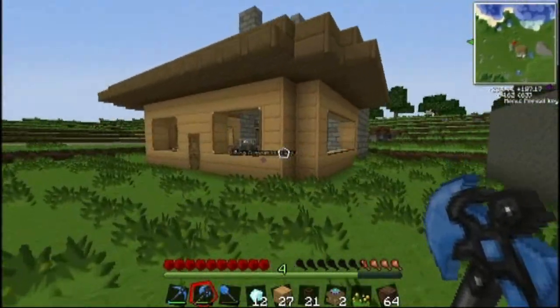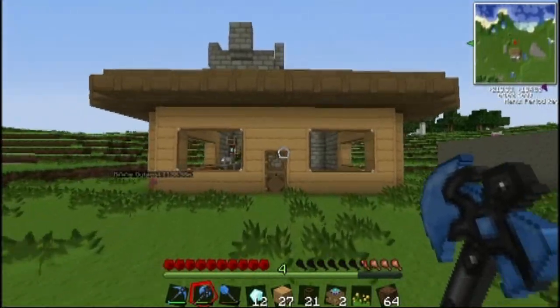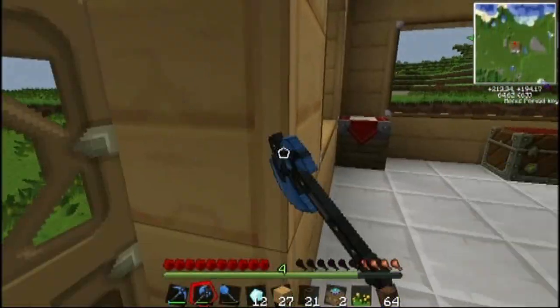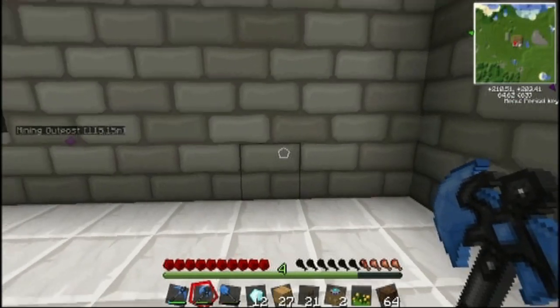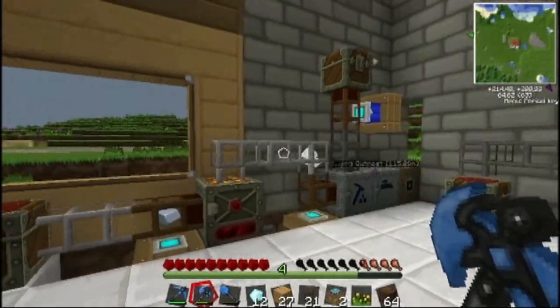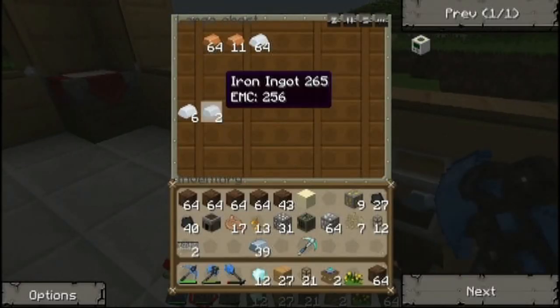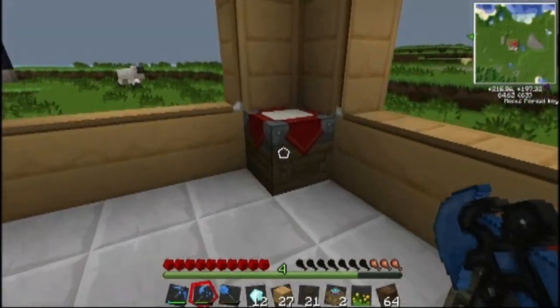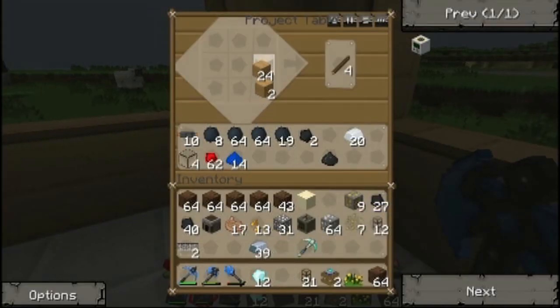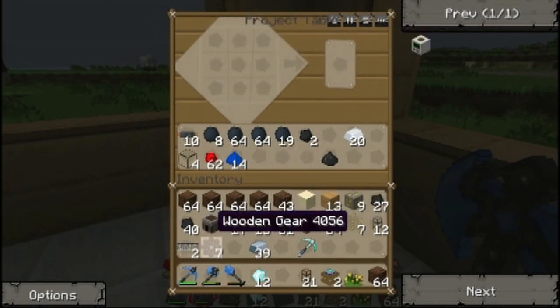Oh my gosh, it's absolutely beautiful. And this wall — I don't know if it looks that much different, but I just think it looks nicer. So yeah, we've got some materials being pumped; we're getting some more iron ore, which is nice. Let's get to making these gears. So let's just make seven of them. I'm gonna need to make more gears eventually anyway, but I figure I should just get these out of the way.